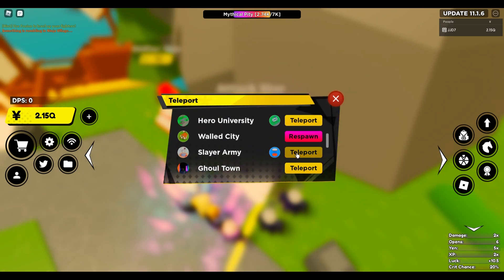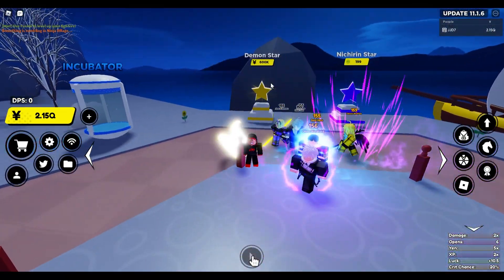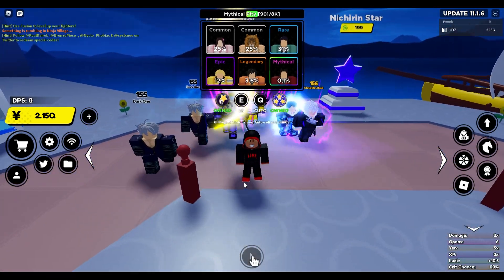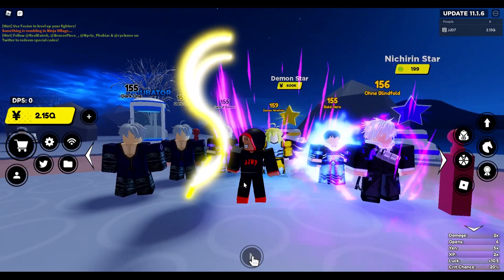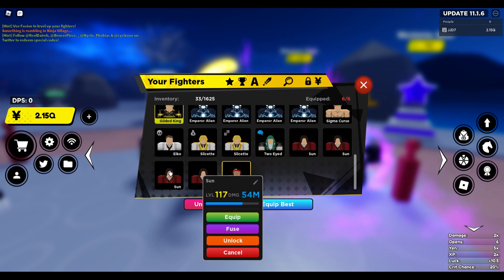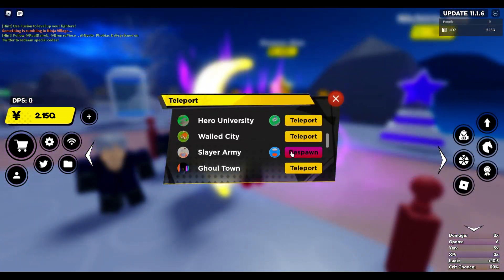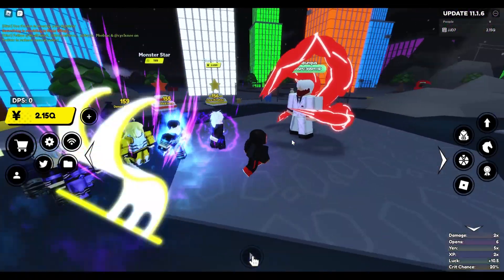Next we have the Demon Slayer world which is 600,000 yen per star, which is pretty expensive, and this one is gonna cost you 20 billion yen. The secret here is really, really good — it's the Sun secret. Sun is a really good fighter; if you're starting off at level 120 it does almost 80 million damage. So that's the Sun secret at the Demon Slayer world for 20 billion yen.